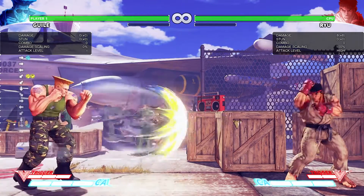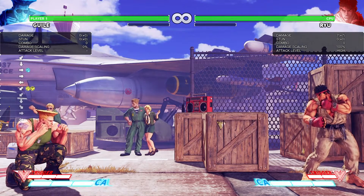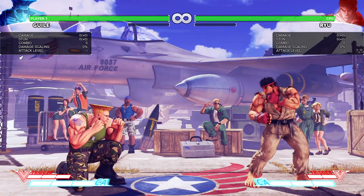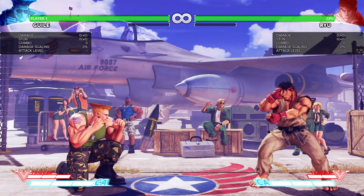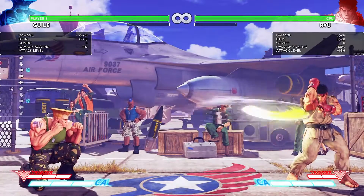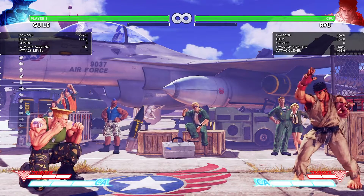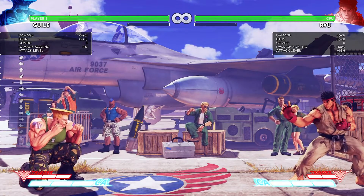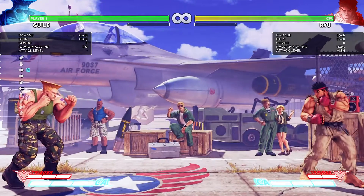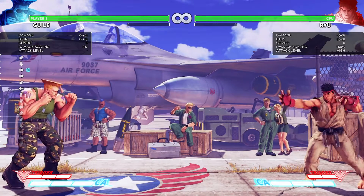The good thing about the V-Skill plus Sonic Boom is that it becomes a two-hit projectile. Versus fireball characters, his fireball game in my opinion is a lot better — he fends off really well versus a lot of characters. In Street Fighter IV, he used to hold his own with his Sonic Booms, but eventually there was a point where he would have to jump a projectile because he didn't have the charge in time. Around the fourth fireball he would have to jump because competing with other fireballs, which were just motion inputs, he would have to jump or do focus.